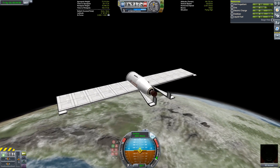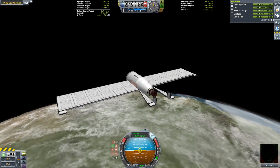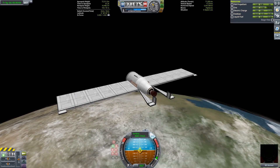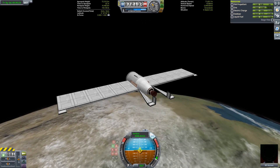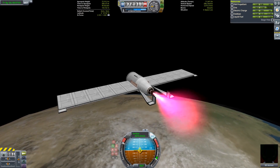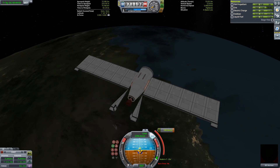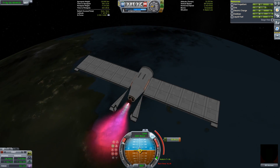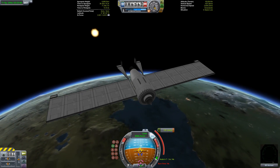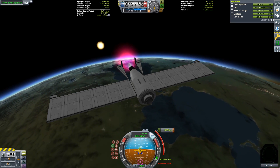We end up in orbit of Kerbin with just over 5,300 meters per second of delta-V remaining. This high amount of margin was slightly irritating — I was hoping this would be a shorter mission — but over 5,000 meters per second demands that we do something interesting.